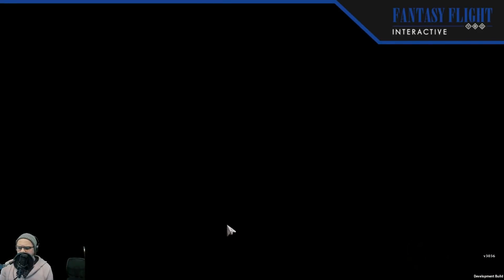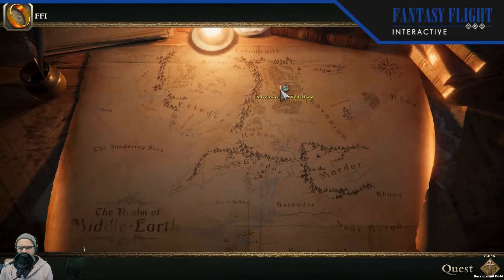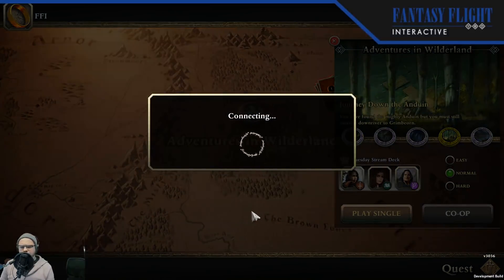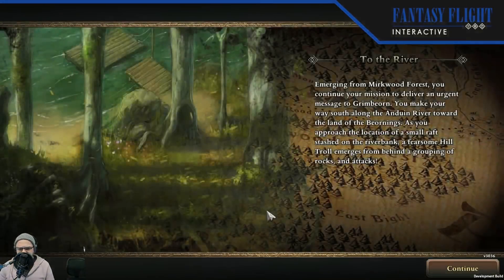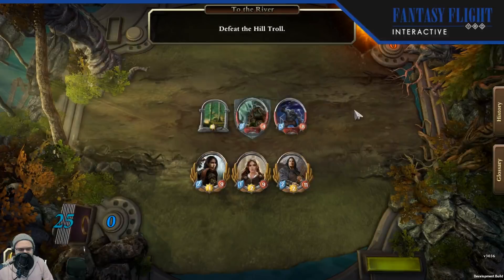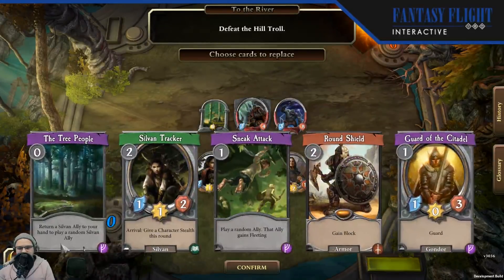What specifically are you curious about with favor cards? I know the concept is a little bit complicated right now, so if there are specific questions, I can answer them to the best of my abilities. I'm sorry — the second I played the new card it crashed. But if you stack triggers like that, sometimes the game still has some trouble with it, which is something that's going to have to continue to be ironed out as we progress with this game.